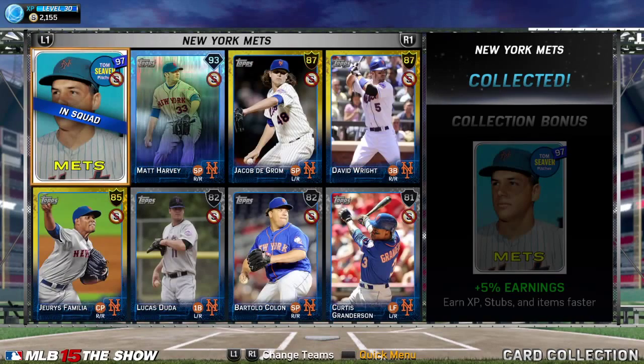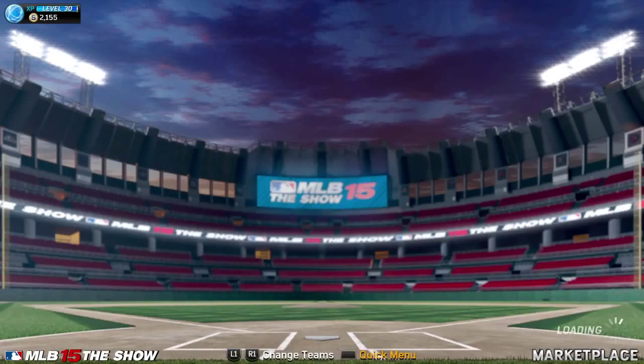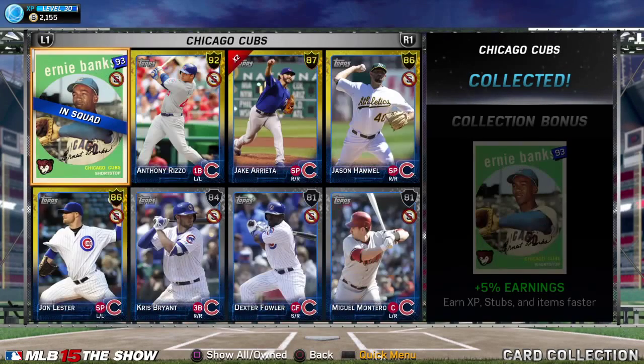Skip this one. Mets — do this one, but make it one of the last ones since Harvey's pretty expensive. Mike Schmidt — if you get Cliff Lee in a pack, then it's worthwhile. If not, it's really not worth $30,000, especially unless you've got most of the other collections done.